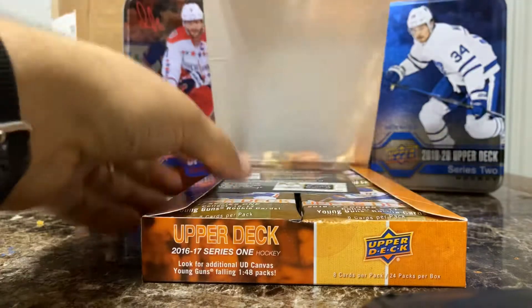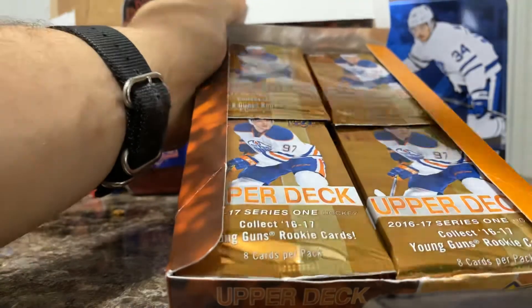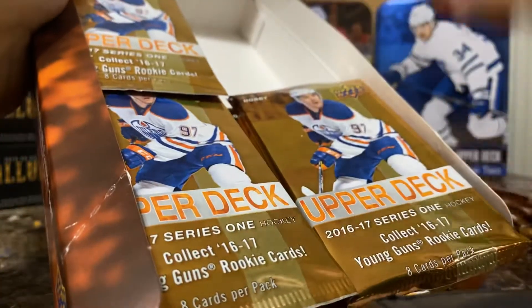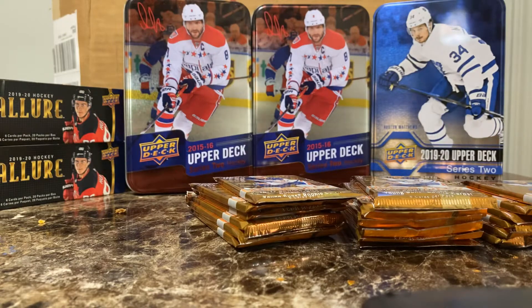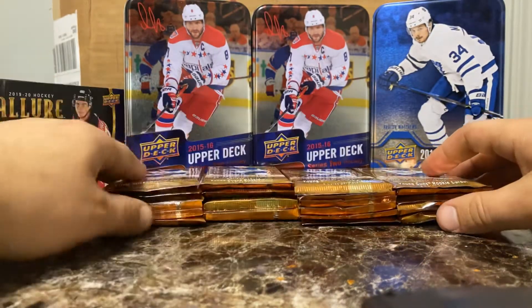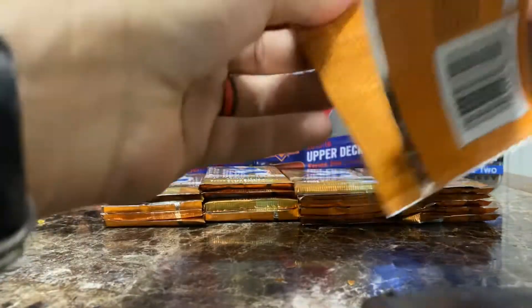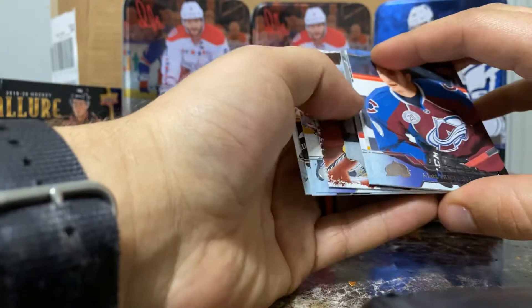Let's get into this. Black Diamond 2016 — there are our packs. Let's dig these out. Let's do this, start left to right, make my OCD happy. See what we got. Series one. We got a die cut — an acetate card.